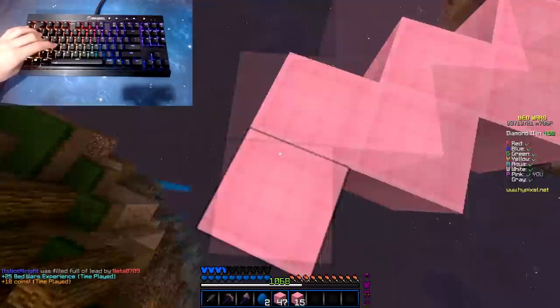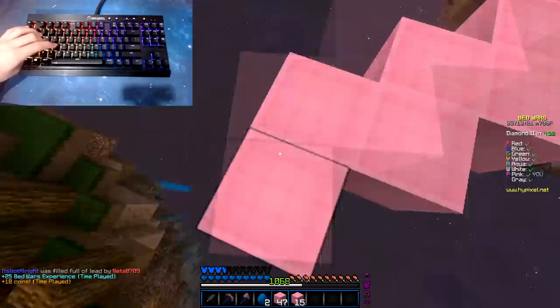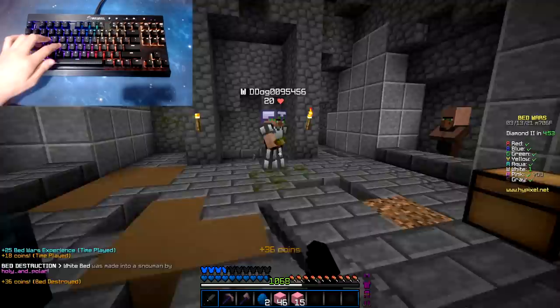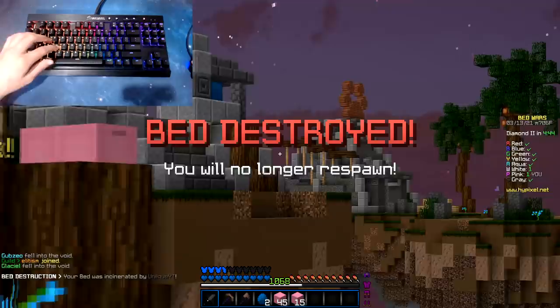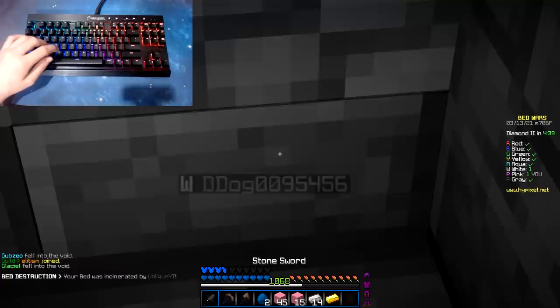You guys will probably notice that I do press spacebar with my thumb sometimes because I want to press D — I want to strafe. Oh my god, I'm just gonna leave him to die. Oh my god, that's karma for relieving this poor man. I'm just gonna go middle.